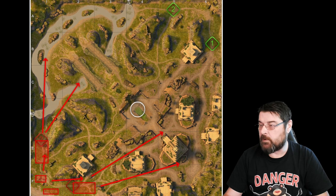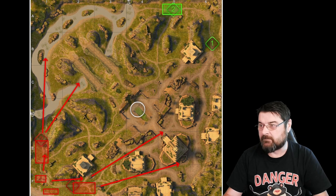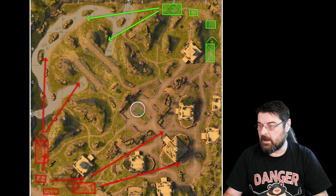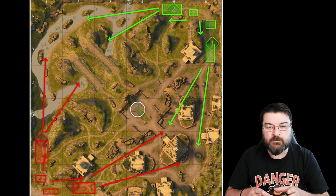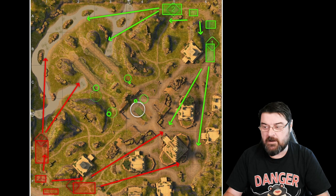What about the other spawn? The mediums and lights spawn here, the heavies spawn here, and the TDs generally spawn there and there. Again we have a light route, a heavy route, and the TDs supporting either way. That is what the developers had in mind when they made the map - two distinct routes. And if you notice, they don't really spawn you to overlook the middle area.